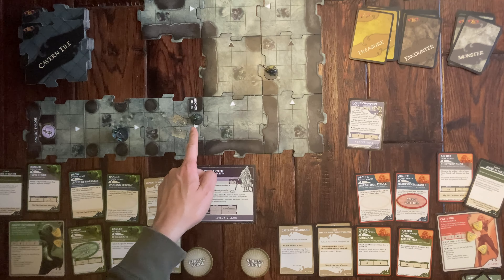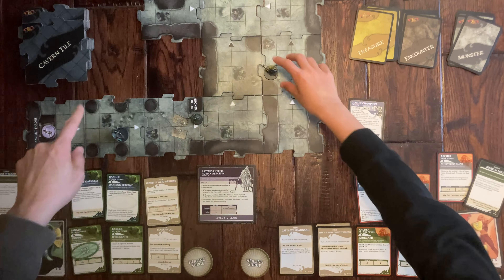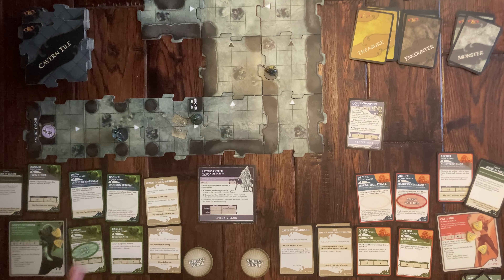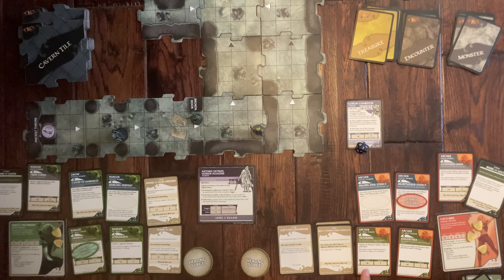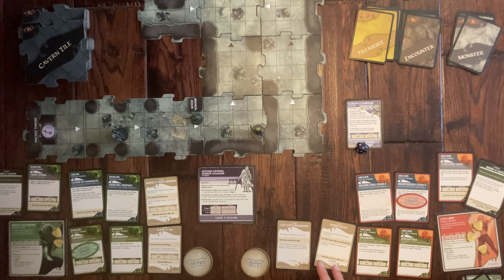It's her turn. She has the Goblin Champion far away — he has two health — and Artemis is approaching. I also forgot to move Artemis during my turn, so he moves one tile closer. She moves five spaces and shoots at the Goblin Champion with a plus two bonus. She needs about an eight but rolls a seven — thirteen plus two is fifteen, one short of his sixteen armor class. She misses.